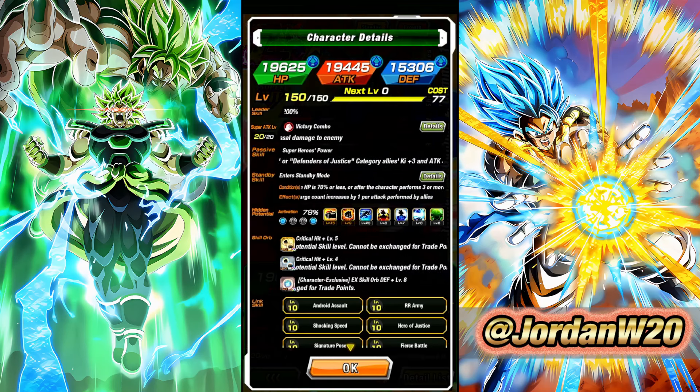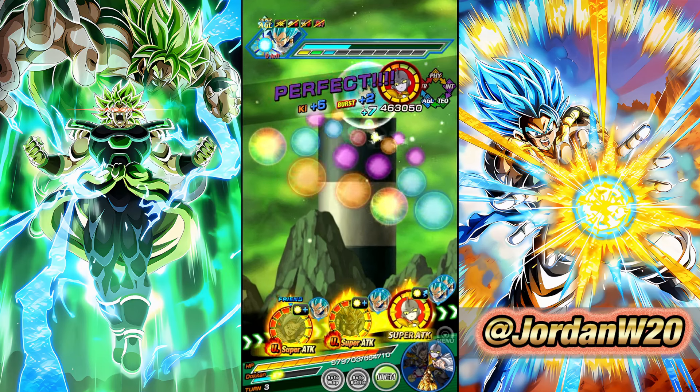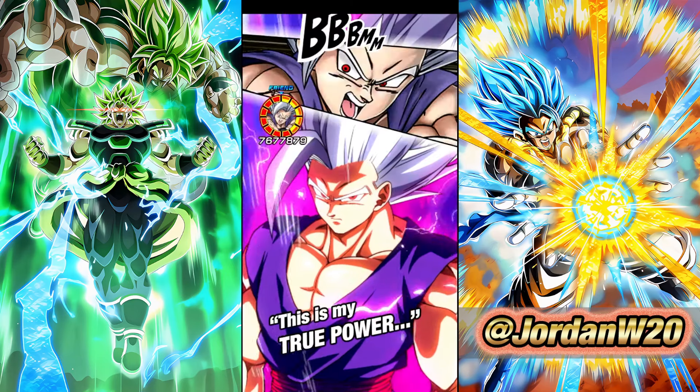Their standby — they can go into standby for four turns, either the turn after you perform three attacks or when HP is 70% or less. So potentially you could do it on turn one if you were to take a lot of damage. I'll go ahead and cut here, and we will come back with Gammas on rotation.